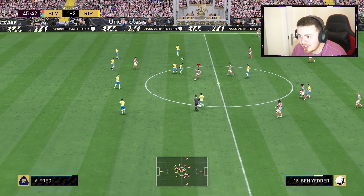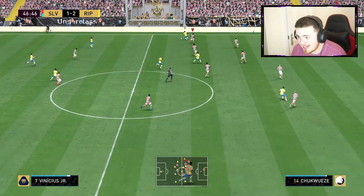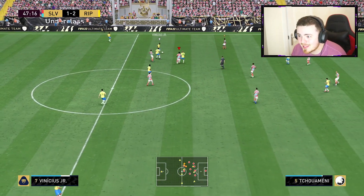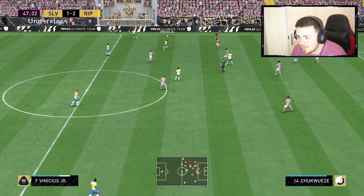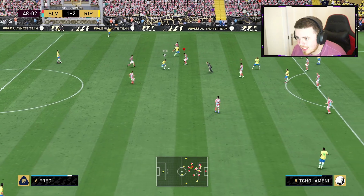You have the king of meta strikers on this game — small, lean, quick, decent dribbling stats, and top-tier shooting that's going to make him so damn worth the price. We will check the actual price on Futbin after this gameplay. But in the meantime let's see if we can clutch up lads — we don't want to be losing game number one of the day.